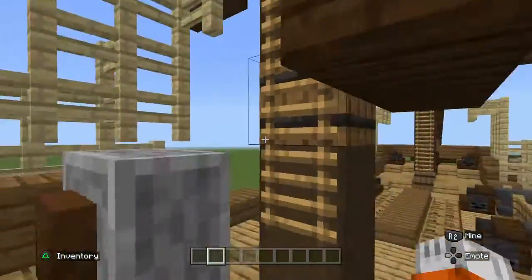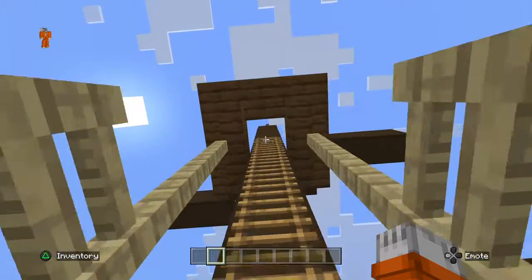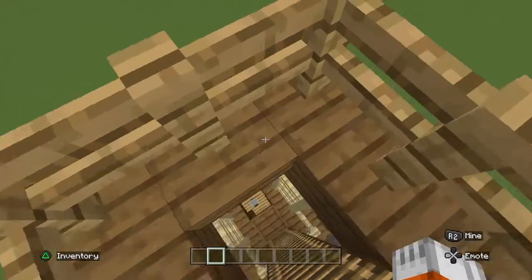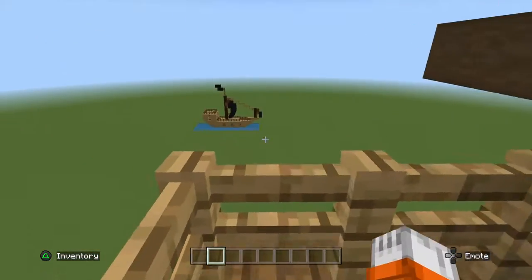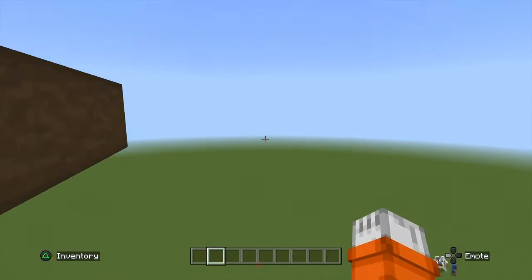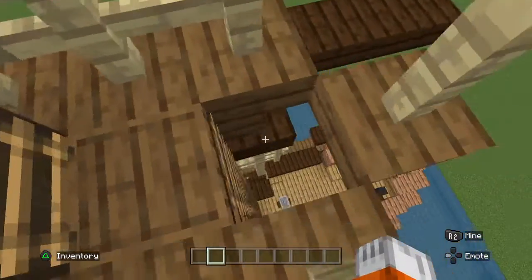If we go up here, I think they call this the crow's nest. So yeah, we are up at the crow's nest. As you can see, there's not much to this part of the world. I'm going to be building a lot more pirate ships. Like and subscribe if you actually want me to do a tutorial on it.